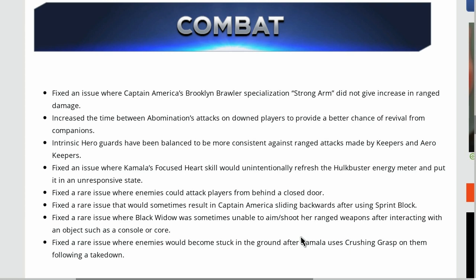Fixed an issue where Thor's Ulfheim's Favor ultimate heroic skill didn't match the description at higher power levels. Fixed rare occurrences of Iron Man melee gear having a ranged icon name. Fixed an issue where the objective marker would appear on the Hulkbuster when the ability was used. Fixed an issue where a resource crate icon would persist when opening a crate after reloading checkpoint. Fixed an issue where Captain America's Brooklyn Brawler specialization Strong Arm did not give an increase in range damage.